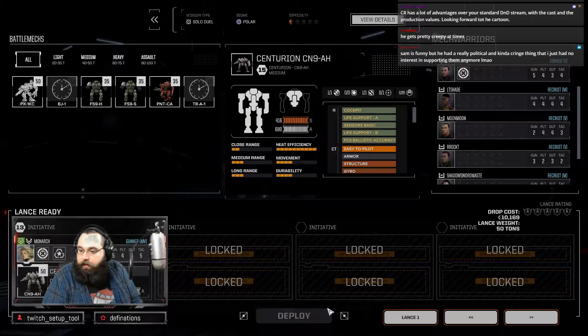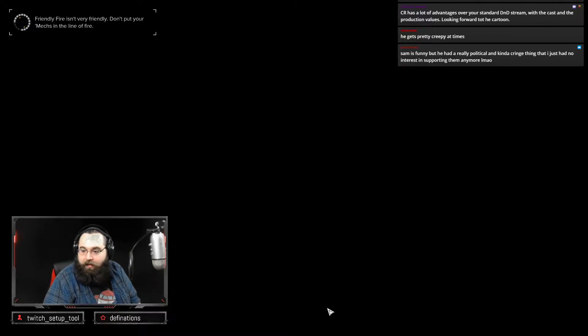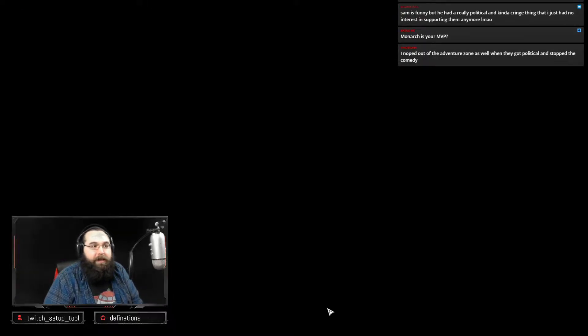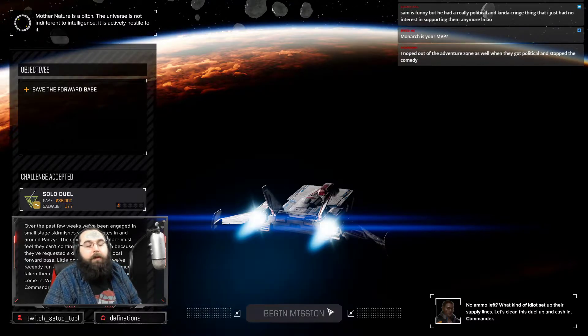Critical Role has a lot of advantages over your standard D&D stream with the cast and production values — because they're all voice actors, it makes it a lot easier. Critical Role is always a bit fringe whenever they do any kind of romance. I'm not a huge fan of Sam Riegel, to be completely honest. He's the one who in the first campaign played Scanlan, and then in the second campaign played Knot. I'm not a huge fan of either of his characters. I noped out of Adventure Zone as well when they got political and stopped the comedy. For the most part, Critical Role tends to be pretty good — their romance stuff isn't tremendously good, although in Season 1 the romances could be pretty fun, mostly for their comedy value.